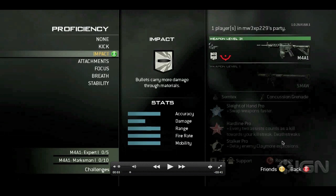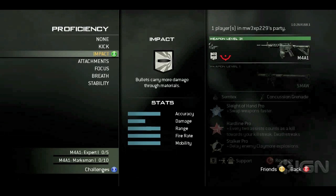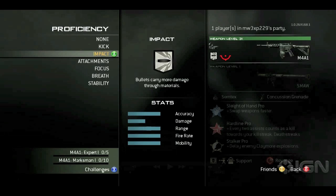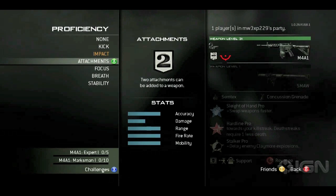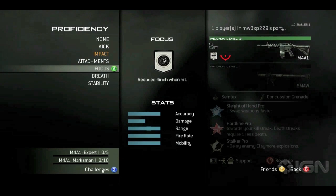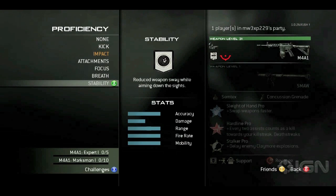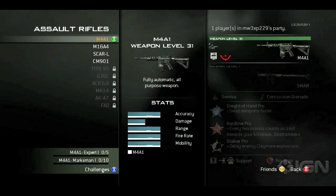Okay, here we have Proficiency. Looks like it's kind of like a gun perk. Kick looks like it's probably recoil-related, and Impact is like deep impact. Attachments — the two attachments option is basically Bling. Focus: reduce flinch when hit. Breath: hold breath while aiming down the sights. And Stability: reduce weapon sway while aiming down the sights. So those look like gun perks — haven't seen those before, that's a new addition.